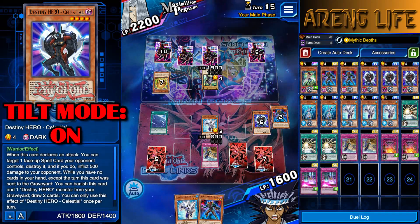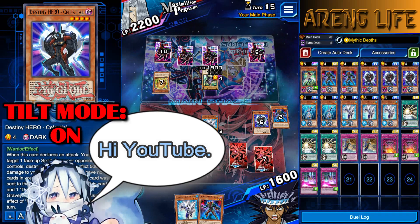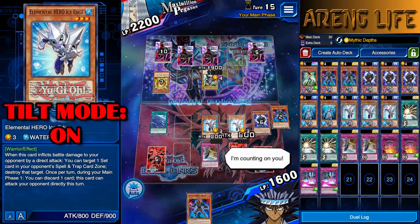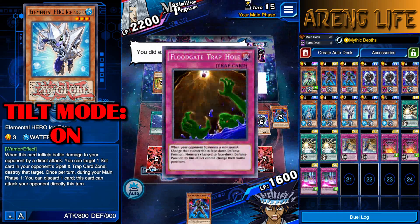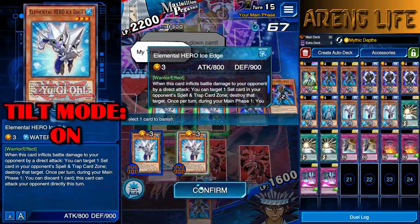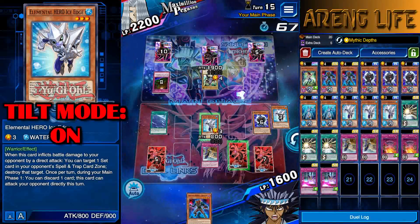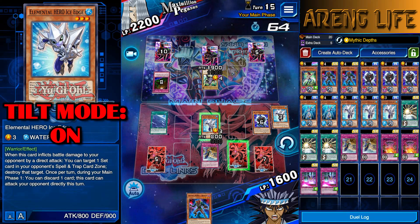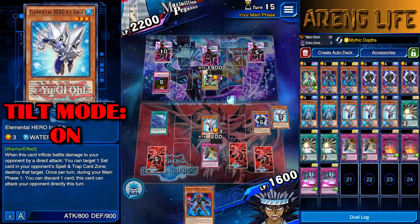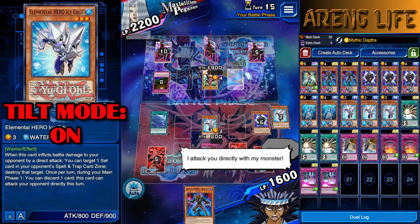Do you have monster effect negation? I don't think you do. Screw it, I'm counting on you — we're going to push the game. Deal 1600. Floodgate? Screw you — that's not how we're playing. Now I only have one target to destroy, which is good. He might destroy it for a direct attack — no, he comes back. Attack directly, destroy the face-down — he could definitely stop it.